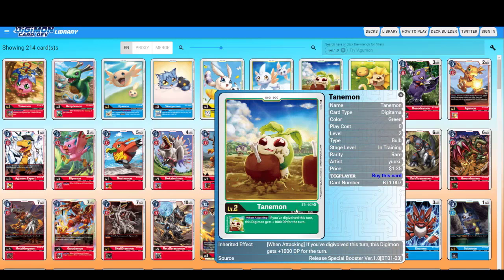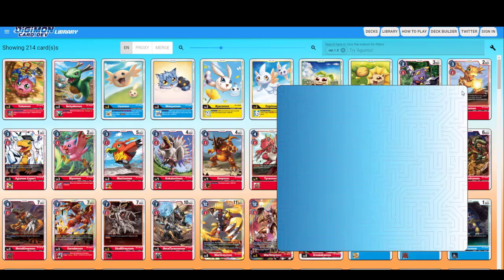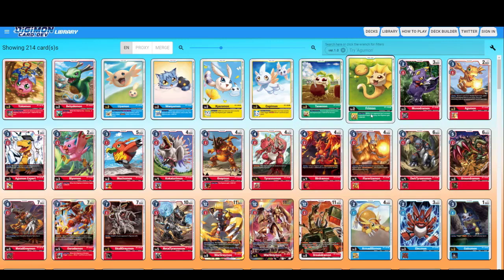For green, we have Tanemon — when attacking, if you've Digivolved this turn, this Digimon gets plus 1000 DP for the turn. Not too shabby. Freeman — while your opponent has two or more suspended Digimon in play, this Digimon gets plus 2000. The opponent isn't going to leave their Digimon suspended for long, and there's also a keyword called Reboot where their Digimon unsuspends itself, so you might not be using this effect a lot.